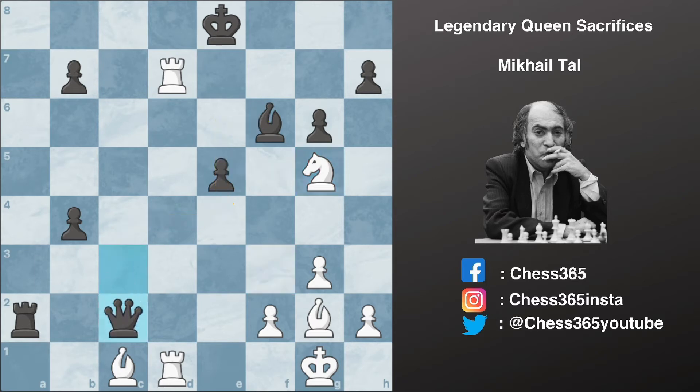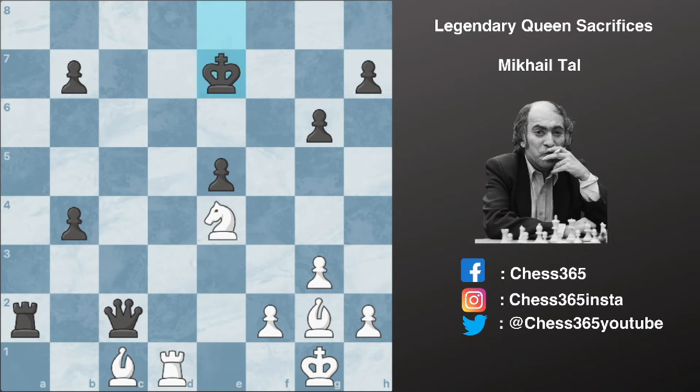His opponent plays bishop to c2 and now knight to e4 anyway. Bishop to e7 saving this bishop, and Tal plays an amazing sacrifice once again — rook captures e7 check. And after king captures e7, we have bishop to g5 check.